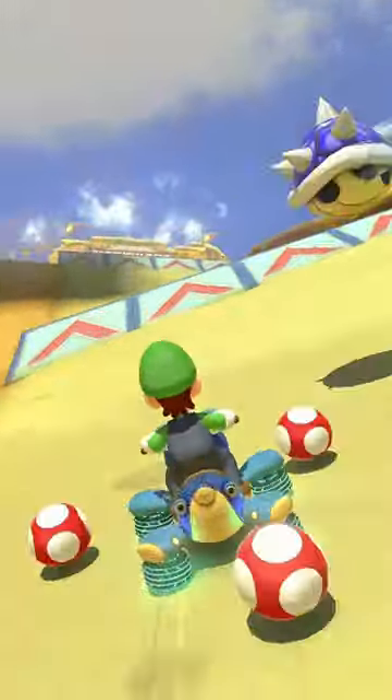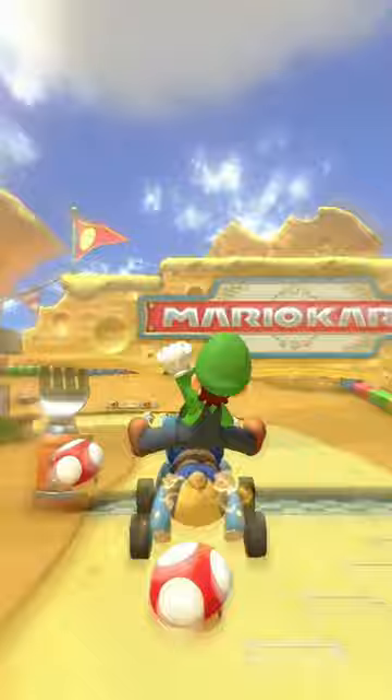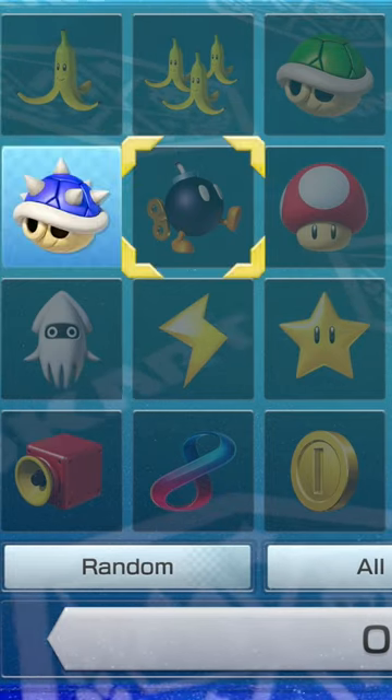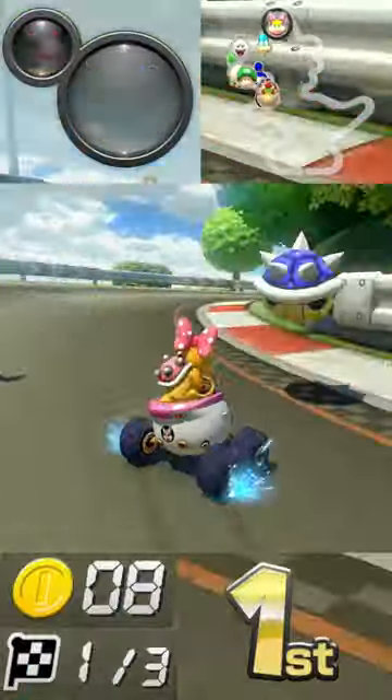It took me some practice to get the timing down, and how I did this was by going into versus mode, choose custom items, and turn on the blue shell and mushroom. And now, go blue yourself.